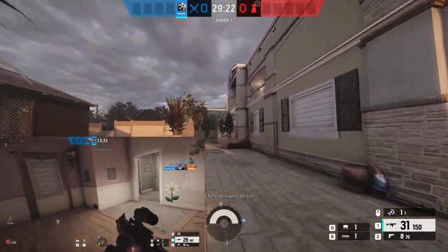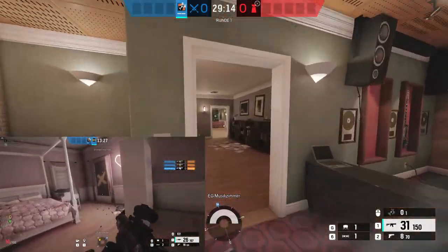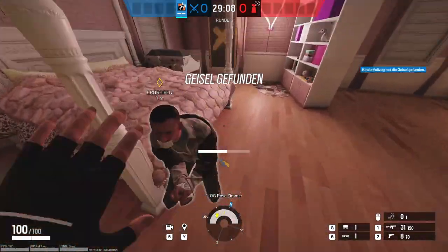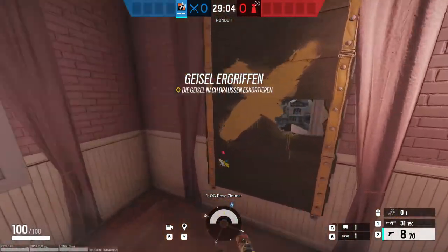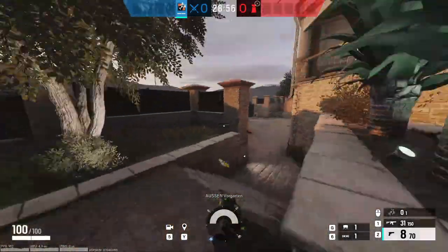Wenn ihr unten die Extraction habt, dann lauft ihr am besten erst über APC hoch, weil so trefft ihr am wenigsten Gegner. Macht auch hier wieder die Tür auf, rennt einfach die Stairs hoch, links in den Raum rein, holt euch die Hostage, geht hier aus dem Window raus und lauft runter zu River Docks. Geht auch recht schnell.